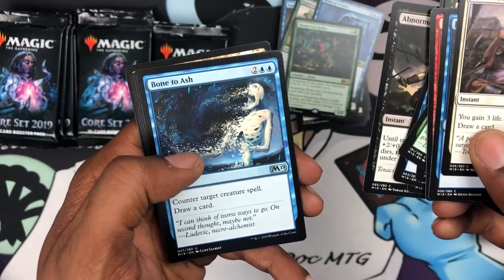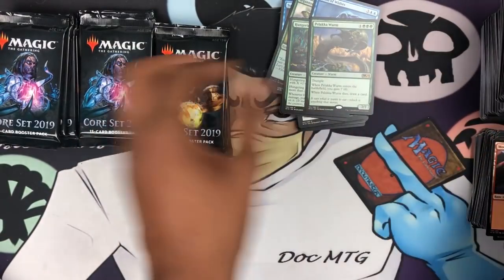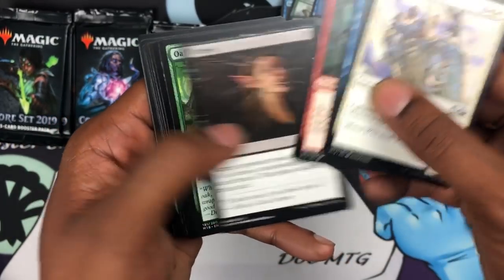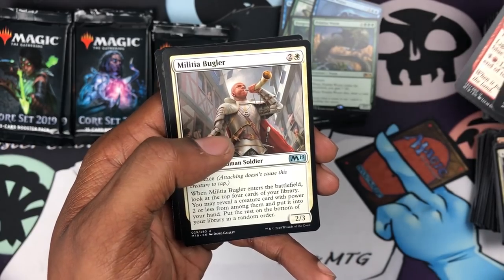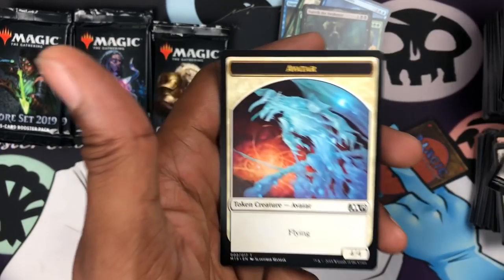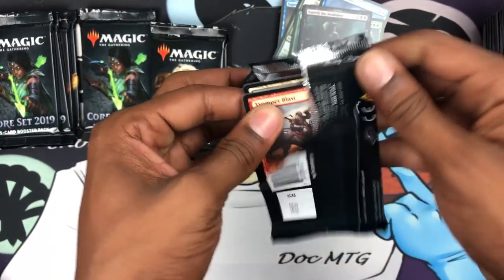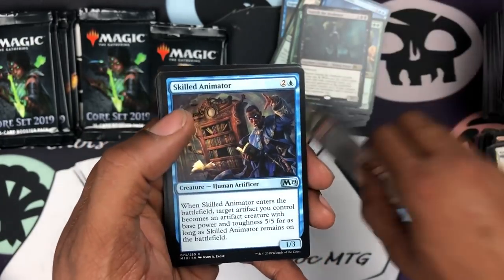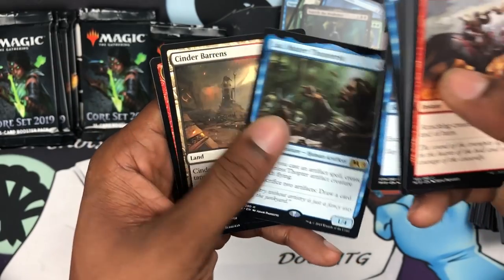Bone to Ash, Murder, Exclusion Mage, and we got a Palladia-Mors Worm — another Jaya emblem. Not any planeswalker beyond Nicol Bolas, but not bad. We got Blanchwood Armor, Lightning Mare, Militia Bugler, and what the hell is this — the Awakener? I've never seen that card before. Cool Avatar with a 4/4 flyer. Really loving the improved token art — trying to change it up instead of having the same drawn-out art all the time. Lightning Strike, Switcheroo, and we got a Master of Disguise — nice.